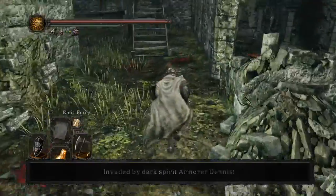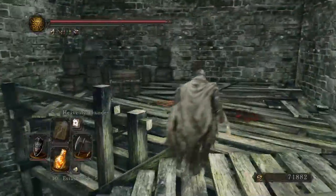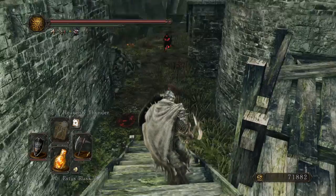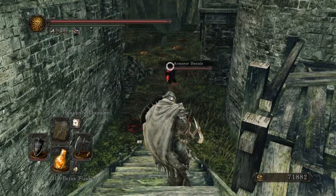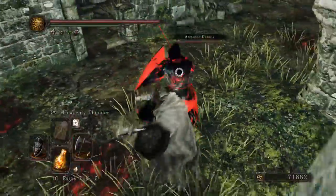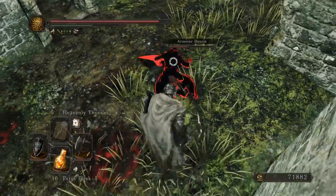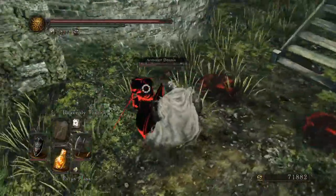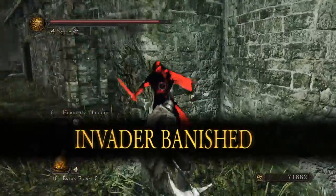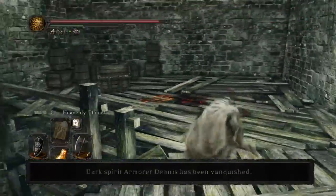Dennis, you motherfucker. Get your pasty mage ass out here. Oh no — oh yeah, that's Navlan. Wait, not Navlan. Sorry. Dennis! The problem is with a lot of these invaders, once you figure them out — except for the DLC ones — you can just do this. And you get him. Poor Dennis.